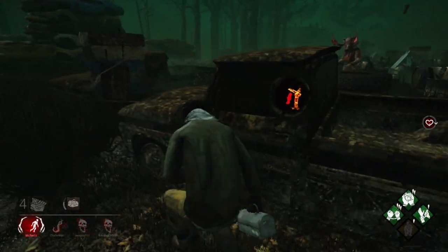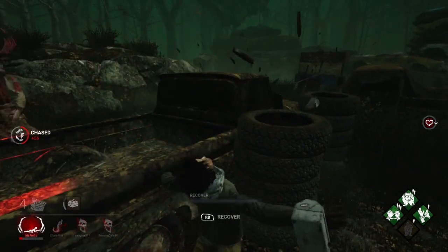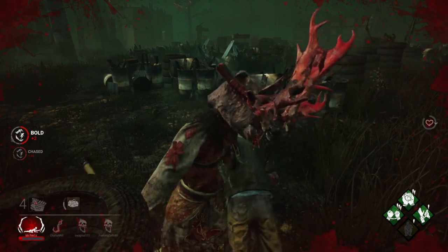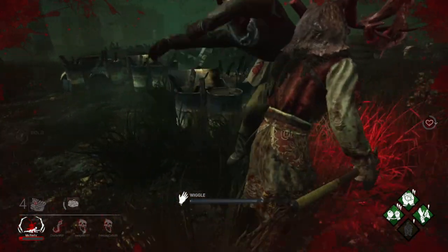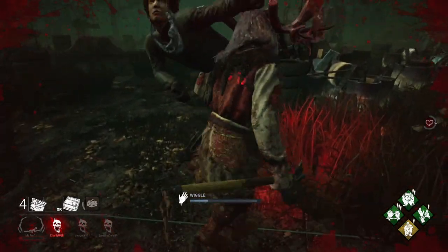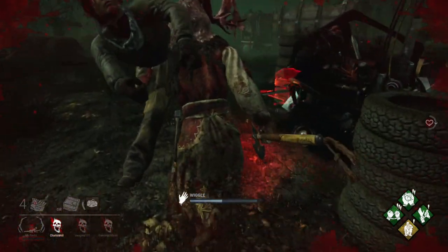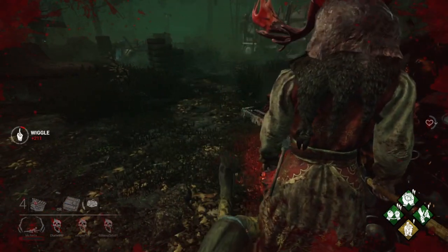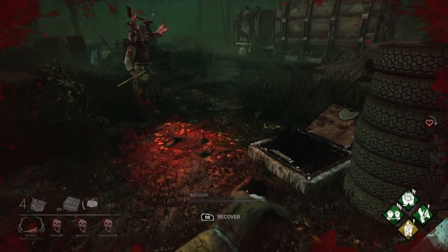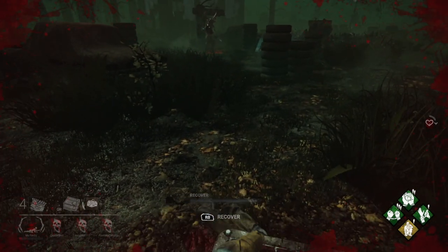Now if you don't have the perk and you don't have a key, and you haven't happened to come across it, sometimes you can be incredibly lucky - and this has happened to me quite a few times. I seem to come across some quite benevolent killers who obviously see me as a weak person. They are very helpful and I do appreciate it. You can see they found the hatch - they might throw a little hit at me just for kicks - but they do actually let me out. So thank you very much.